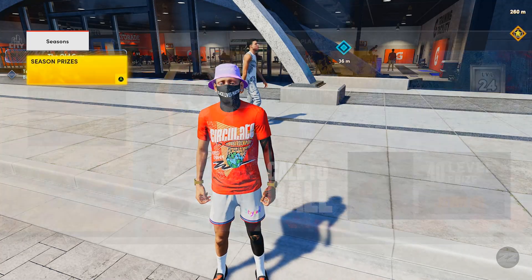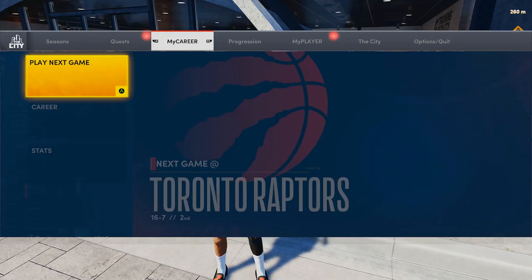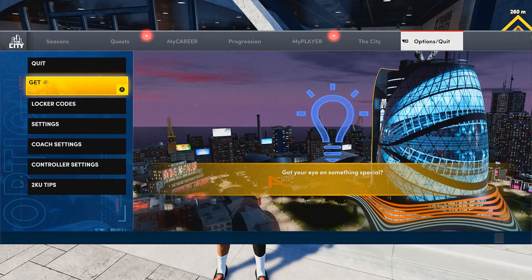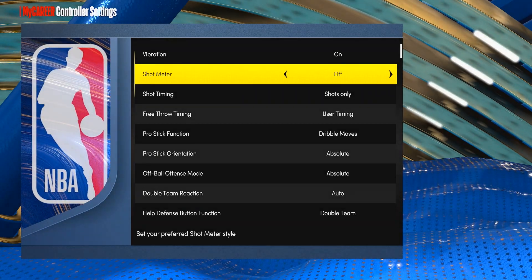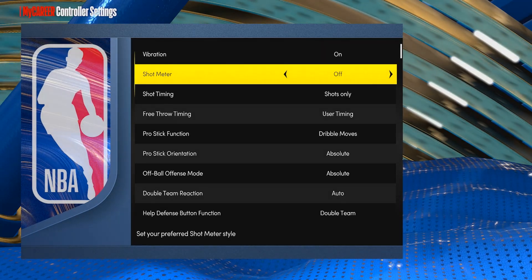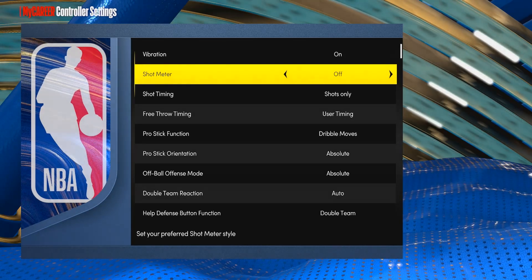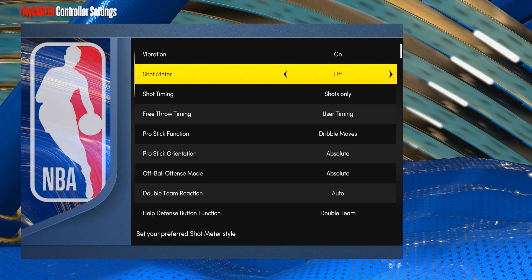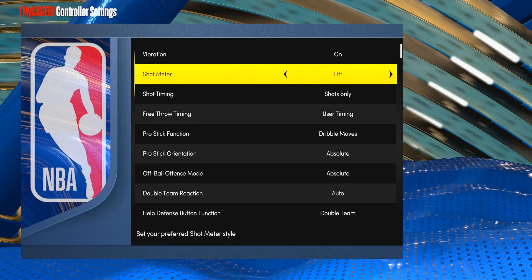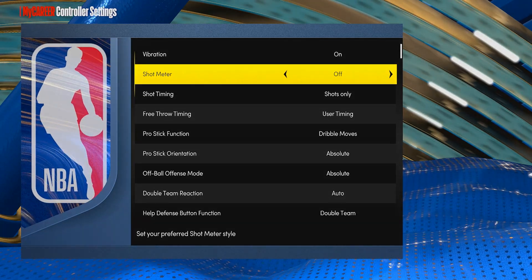First things first, I'm going to show you guys my badges and what settings to put on so you can optimize the jump shot to its best performance. Go to the options tab, then controller settings. You want to make sure your shot meter is off. Turning off the shot meter gives you a slight boost to your jump shot timing and your green window. I also personally find the shot meter feels delayed in this game.